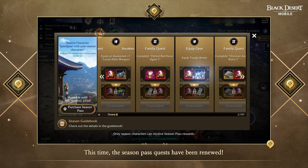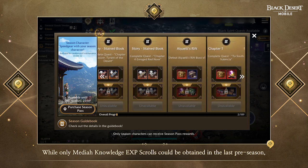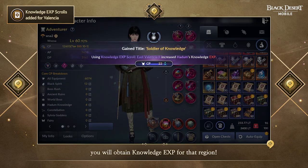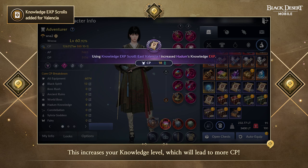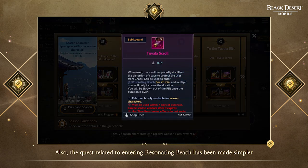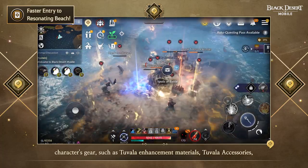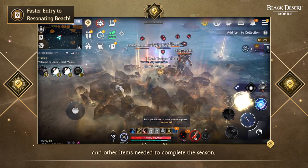This time, the Season Pass quests have been renewed. While only Medea Knowledge EXP Scrolls could be obtained in the last preseason, Valencia Knowledge EXP Scrolls have been added this time around. When you use Knowledge EXP Scrolls, you will obtain Knowledge EXP for that region. This increases your Knowledge Level, which will lead to more CP. The quest related to entering Resonating Beach has been made simpler by switching the order of the quests. You can obtain more materials in Resonating Beach to enhance your Season character's gear, such as Tuvala Enhancement Materials, Tuvala Accessories, and other items needed to complete the Season.